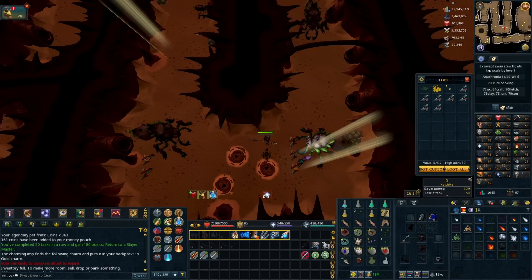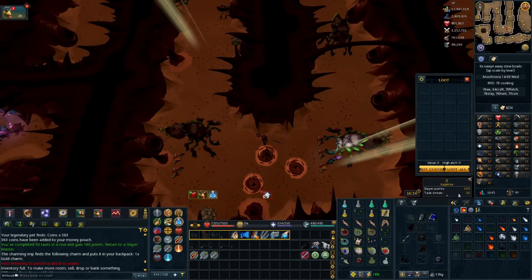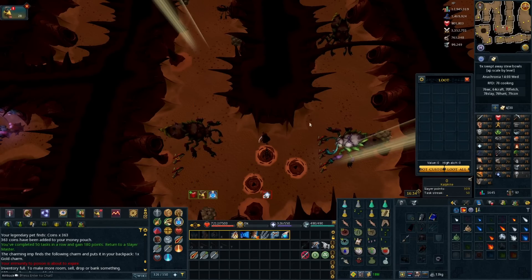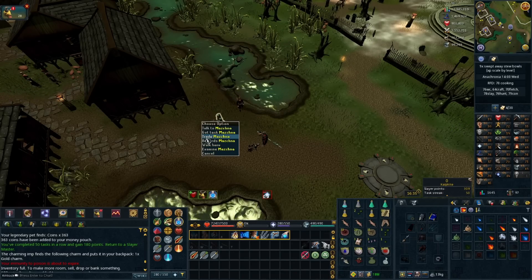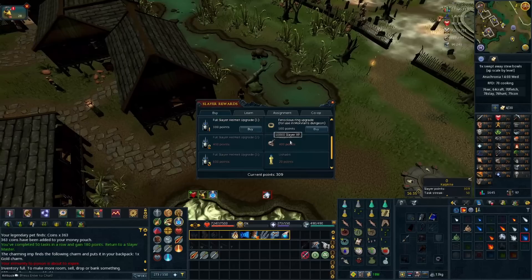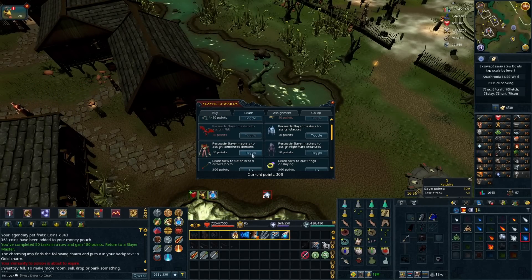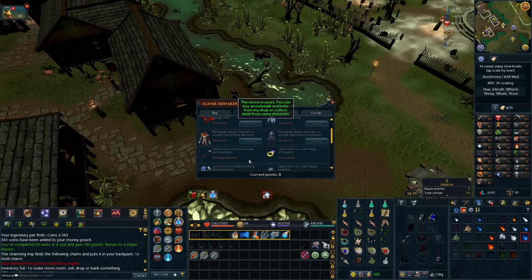Back at the cow fights — love this task, tons of XP and charms. This is big because it's our 50th Slayer task which gives us 180 Slayer points. So heading back to a Slayer master we can now pick up the ability to fletch broad arrowheads, which will be our method for getting 70 Fletching. It's more expensive than fletching bows but fletching bows is so slow that the time saved definitely makes up the cost difference.